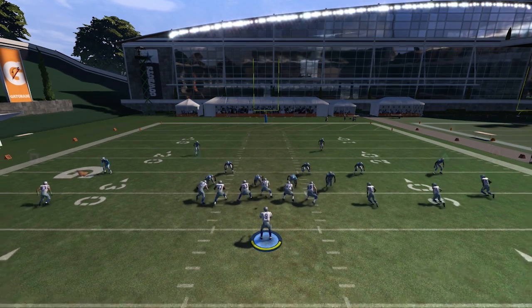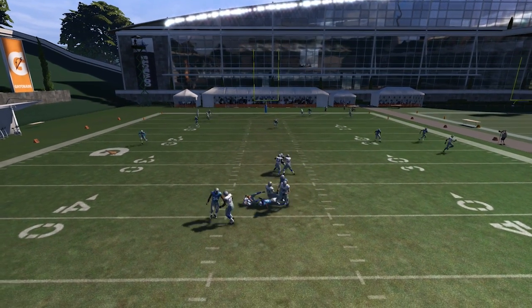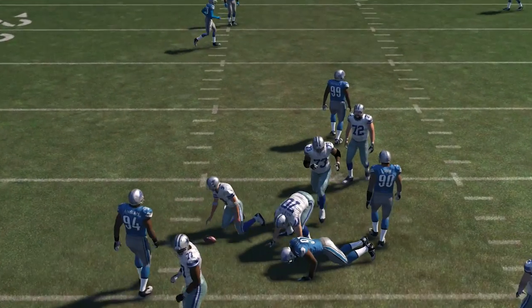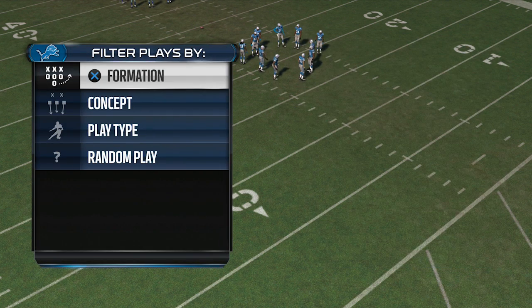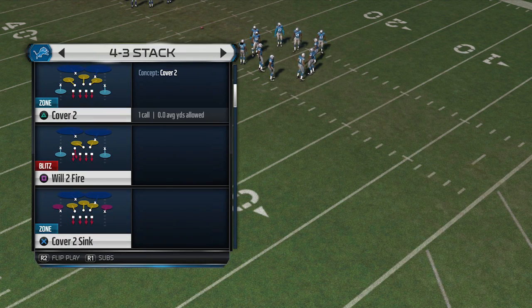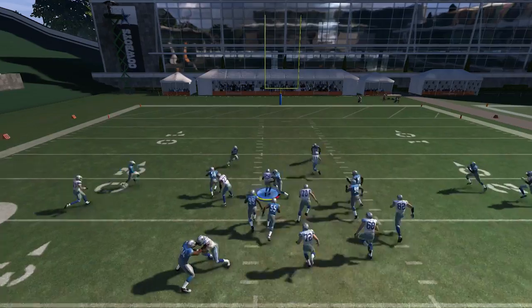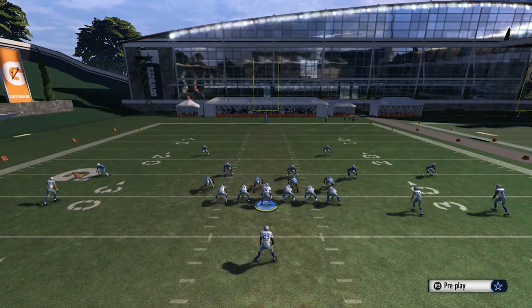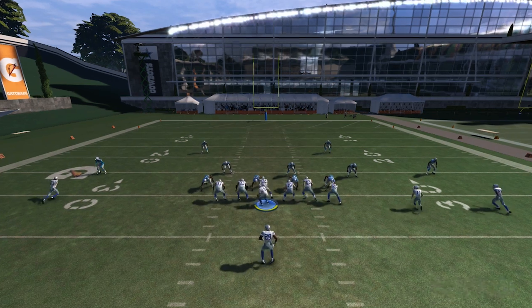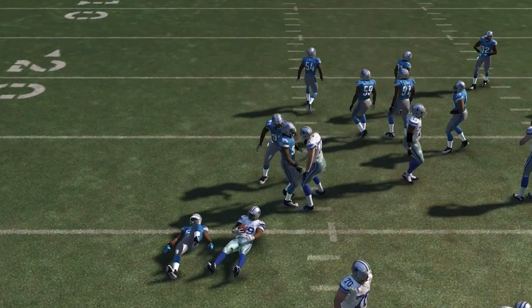I need to own up to this and admit that I was wrong. The attributes that do matter are just your pass blocking and your run blocking. I don't know why Madden decided to do that, but it is what it is. You have to take it at face value, because this is working across the board — it's working on passing, it's working on running. It's not just one play; it's working in practice mode and it'll be the same regardless of what game mode you're in.